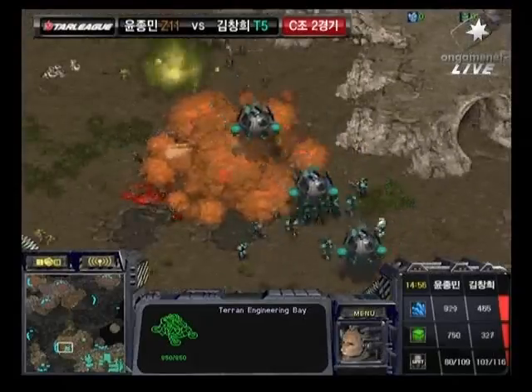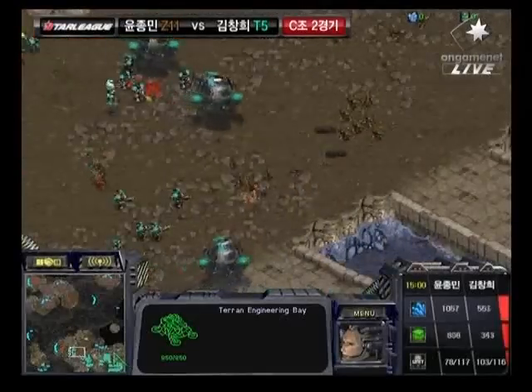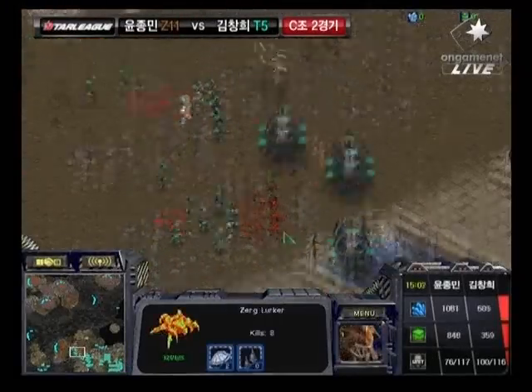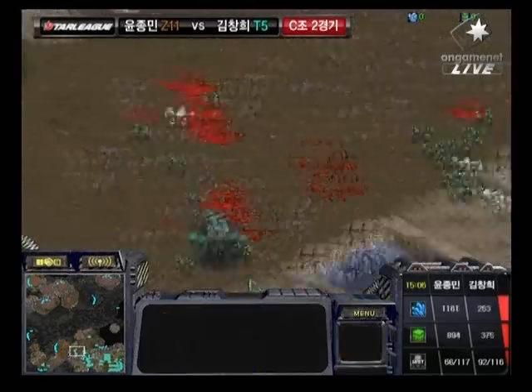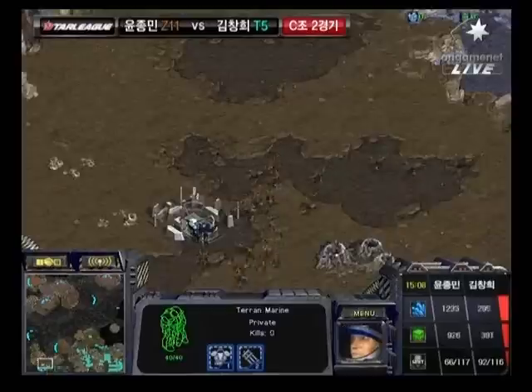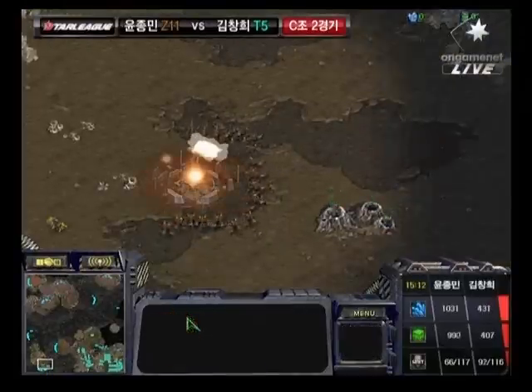Nice Radiate on that Defiler right there in the middle of the map. Dark Swarm going down, and Rumble once again pushing in. His Medic Marines are separated from that additional expansion - it looks like he's trying to open up his front door. Scourge pushing in, able to take down a Science Vessel, and that's huge. Science Vessels cost so much gas. So Go-Go managed to open up his front door, but at the cost of that bottom left expansion.